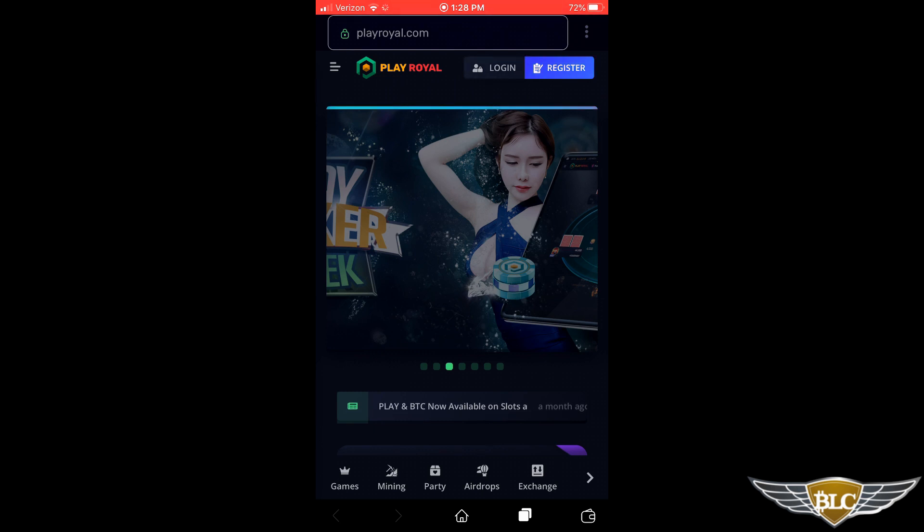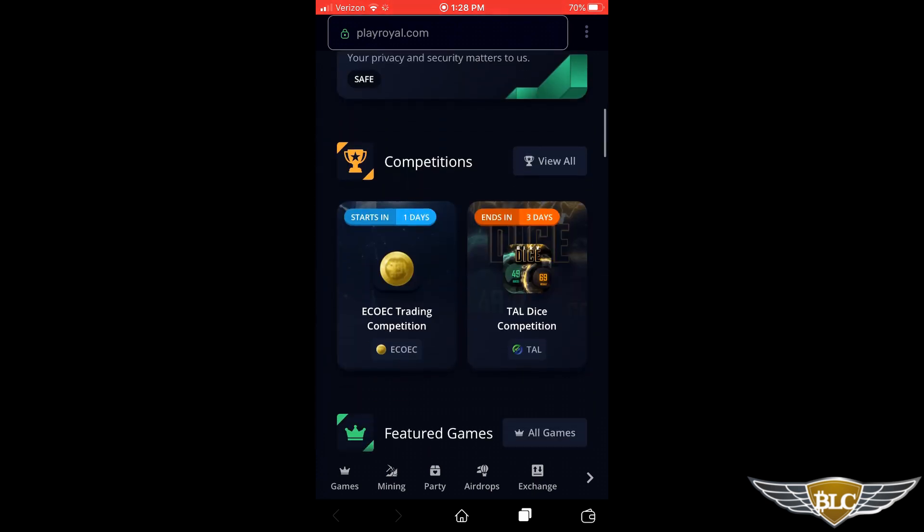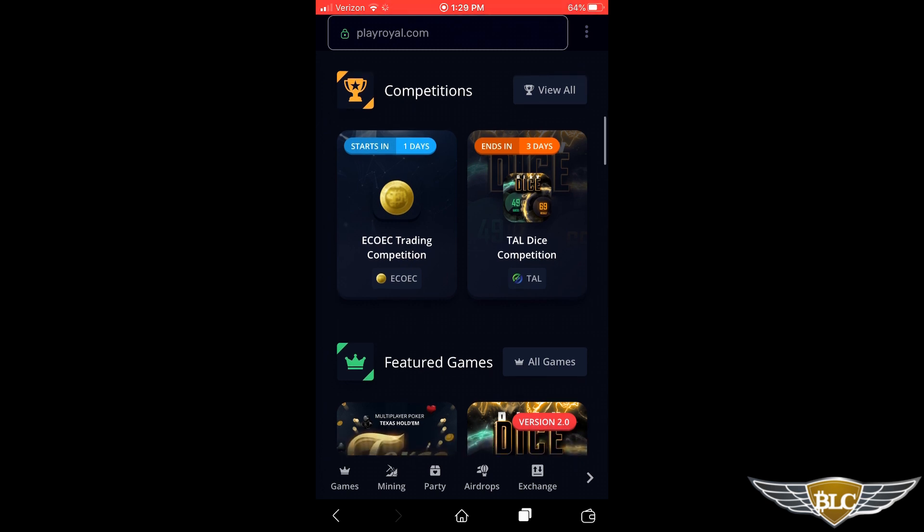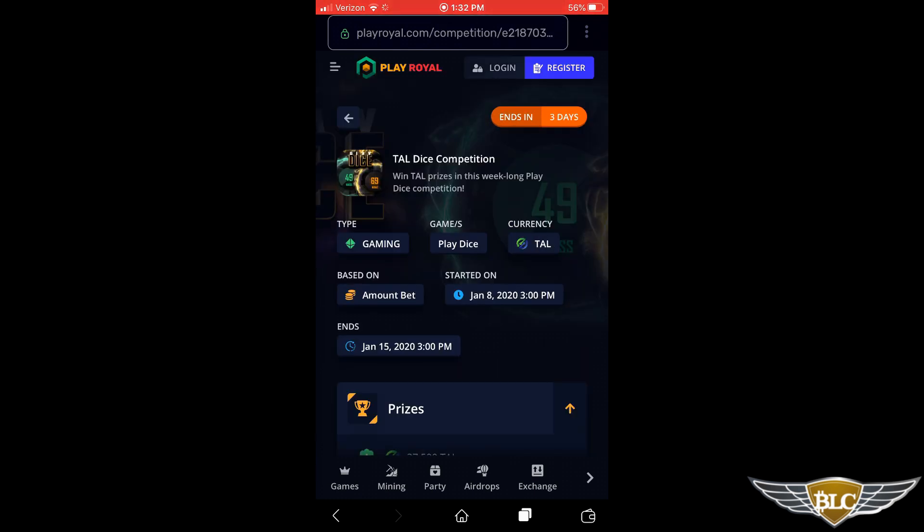If you already have an account, you can use the button to the left of the register button to log in with your username and password. Scrolling down a little further, they usually have competitions running where you can qualify for large crypto prizes. I'll click into the TAL dice competition that ends in three days. This screen gives you the start and end times, details on the supported cryptocurrencies, and the minimum bets you need for your gaming to qualify towards any of the top 10 crypto prizes.